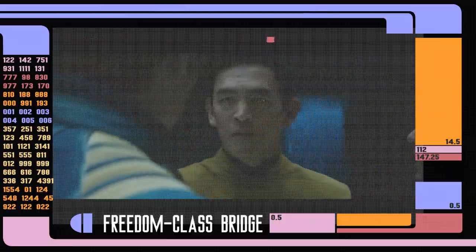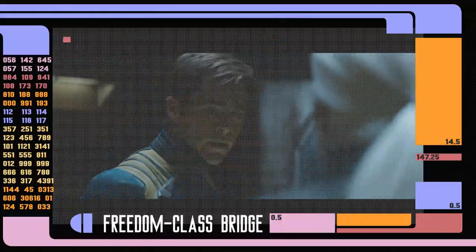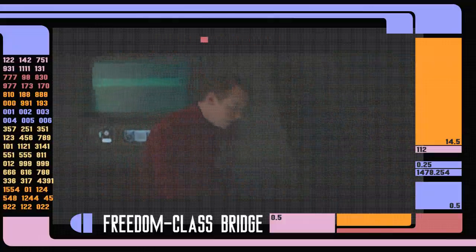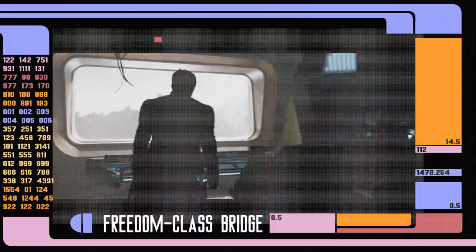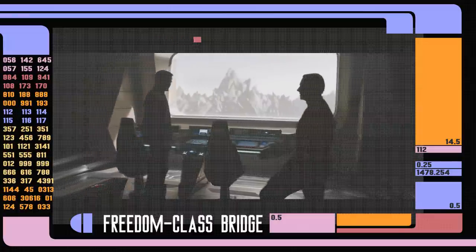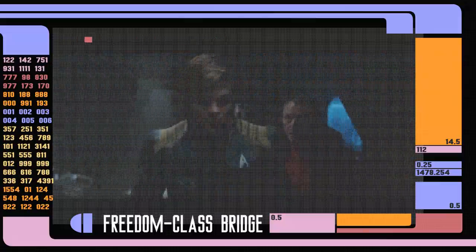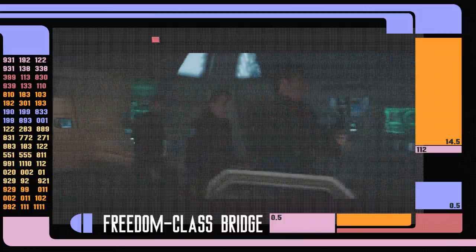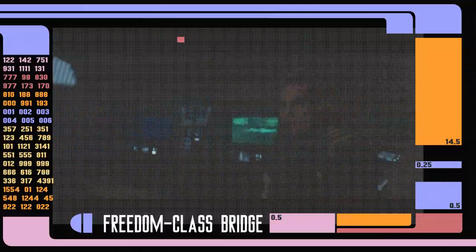The bridge layout of the Freedom-class vessel may not be considered part of the main continuity — not in the prime timeline. The ship was designed before the changes that occurred with the Kelvin event, and everything I can tell points to the fact that the Freedom bridge layout probably exists in the prime timeline. That said, we don't have a lot of information on the bridge or its design. The captain sits in the middle with con and navigation on either side in front, and both engineering and tactical are behind him. Operations is also either behind him or possibly part of navigation.